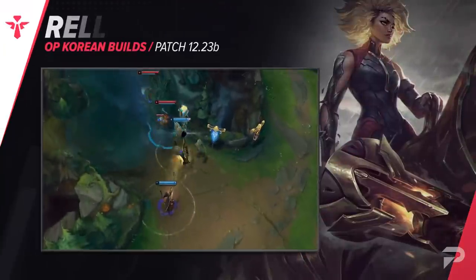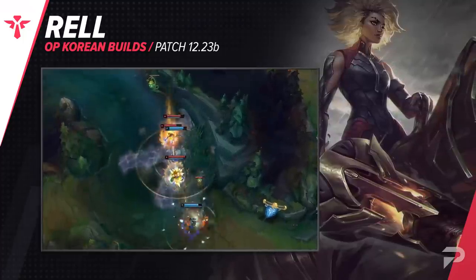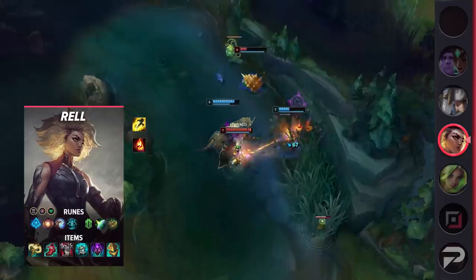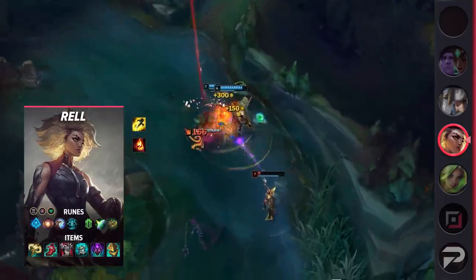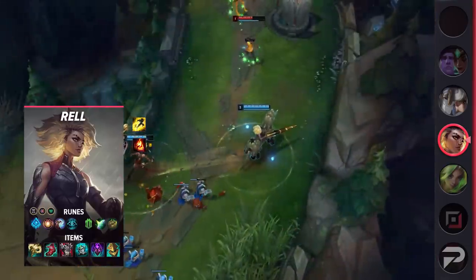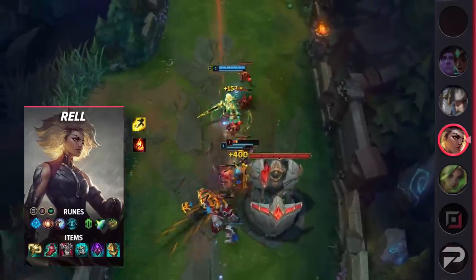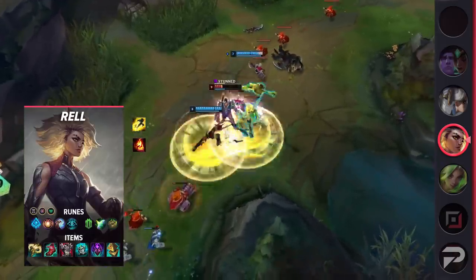Now moving on to the supports, we have a build for Rell. It takes advantage of Radiant Virtue and cooldown reduction to make her an extremely powerful unit after casting her ultimate. Her teamfighting impact is absolutely insane when it's off cooldown and you shouldn't sleep on the setup. For runes, take Glacial Augment, Hextech Flashtraption, Minion Dematerializer, Cosmic Insight, Shield Bash, Bone Plating, Ability Haste, and Health. Her items are Relic Shield, Radiant Virtue, Ionian Boots of Lucidity, Thornmail, Knight's Vow, and Abyssal Mask. It's a pretty high damage build, combining Radiant Virtue and Abyssal Mask to significantly aid her allies' damage output.